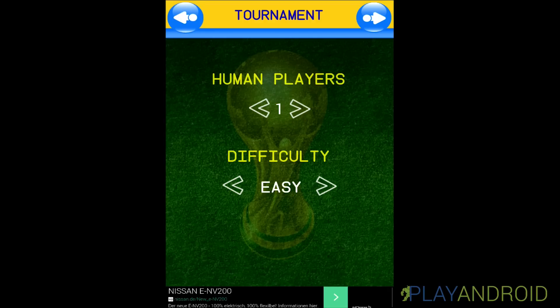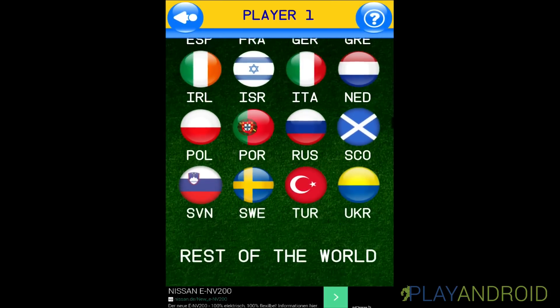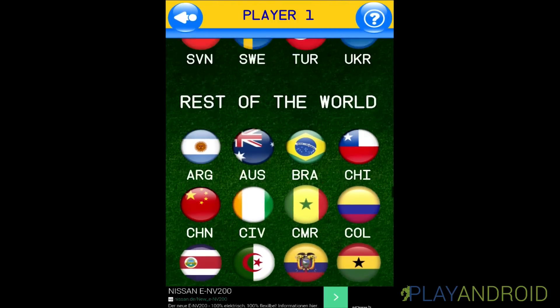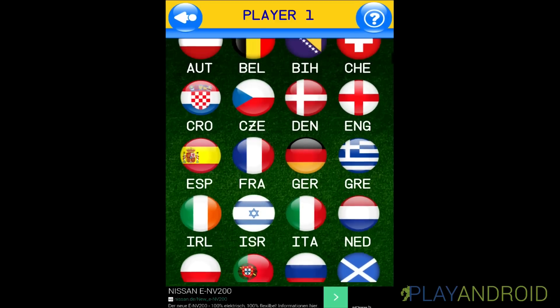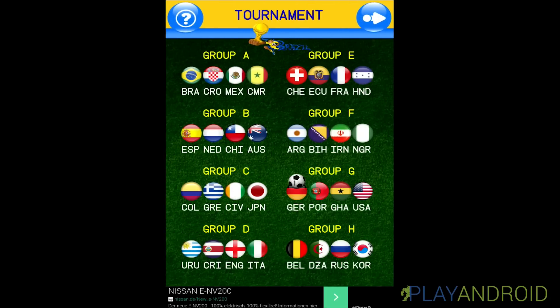Because it's round-based, turn-based gameplay, there's room for two players. I'll be playing on Easy because I haven't played it that much. Here you can choose your country — I'll of course choose Germany. And here you have the World Cup groups; we are in Group G as marked by the ball.